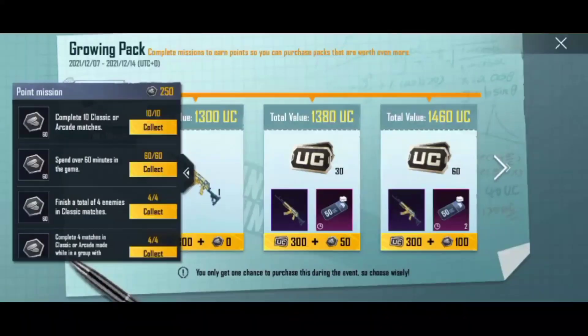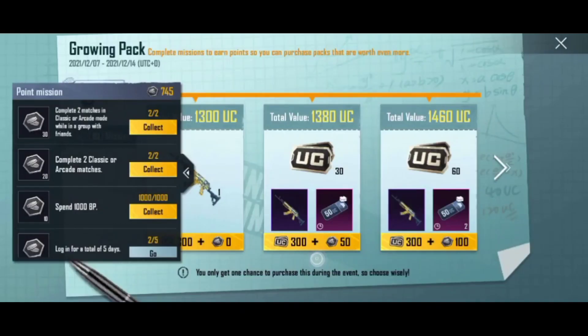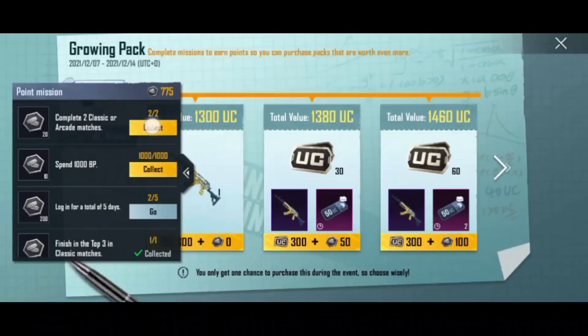You will collect all coins, and after collecting you will get 800 coins. When you get 800 coins, then the last pack — 300 UC plus 800 coins — that is the one to purchase. I will show you which pack to purchase with all the coins you collect.